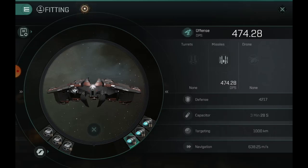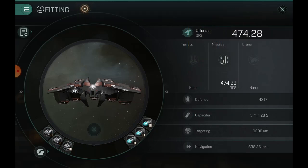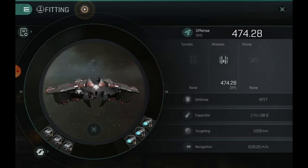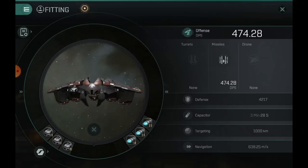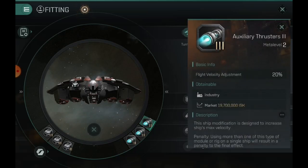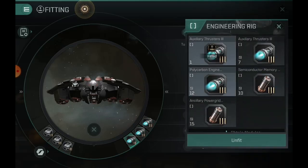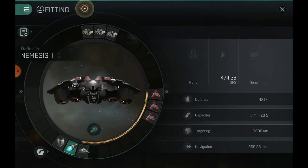On my rig slots I'm going to go over a bunch of different rigs you can put on there. I did three explosion radius reduction rigs — this will give your explosions a tighter explosion radius so you can hit slightly smaller things, on top of applying basically all your damage to battleships and battlecruisers. I also did a velocity modifier, an inertia adjustment, and then another polycarbon for the inertia, because I'm running the medium afterburner on this build.